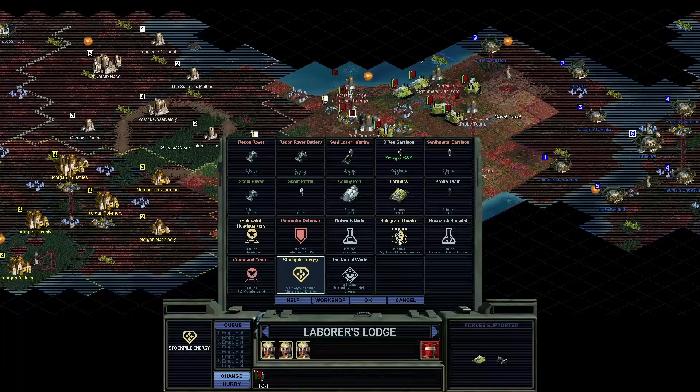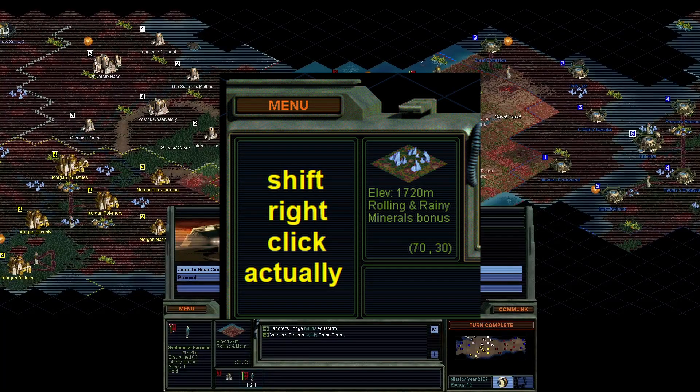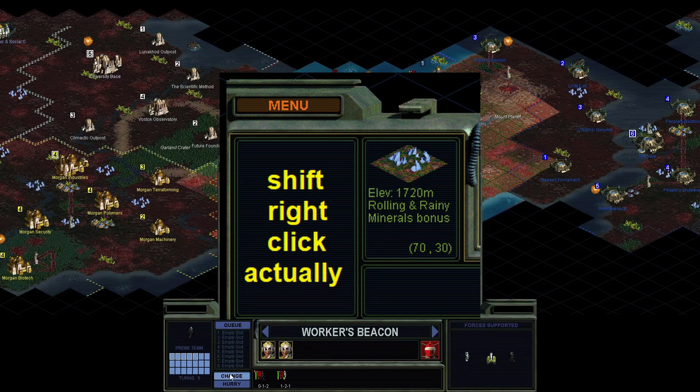If you want to know what the tiles are — like what are the food values or whatever — right-click, and the information will appear in the bottom left of the screen. This is not the most intuitive place for the information to be, but the info is there if you need it and it is easy to access.